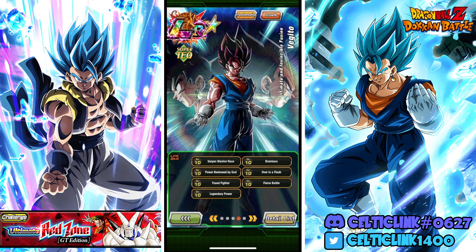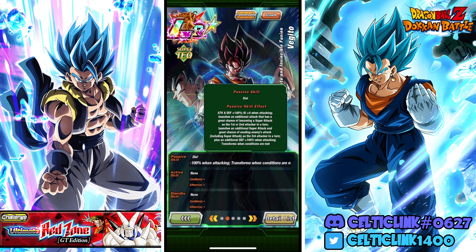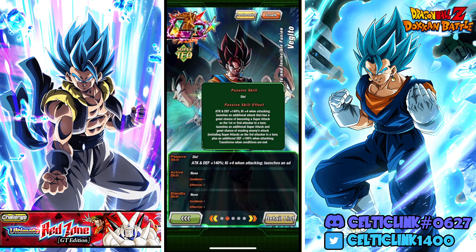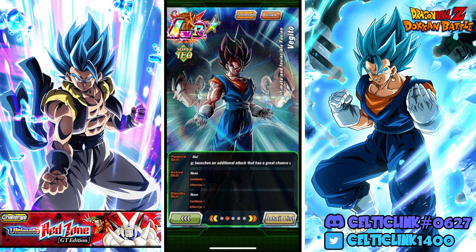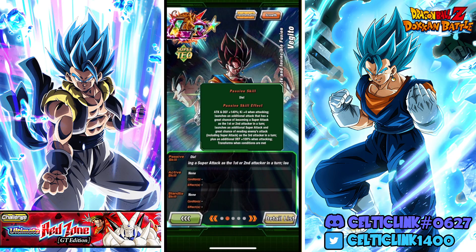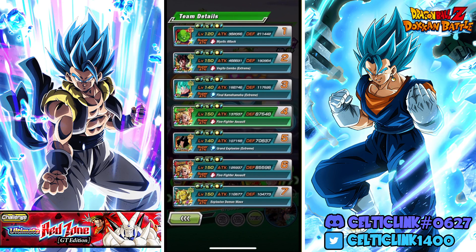We've seen it a bit on JP, but it's a little bit different with my own copy that I have at max links and rainbow status. So let's take a look at what he does. He is attacking defense 140%, he gets ki four when attacking and launches an additional attack that has a great chance of getting a super attack as the first or second attacker in a turn. He also launches an additional super attack with a great chance of getting enemy's attack as the third attacker in the turn. He also has additional defense 100% when attacking, and he transforms when conditions are met. He's on the GT Duo's team and the Vegeta and Trunks team.